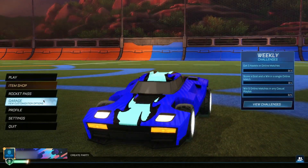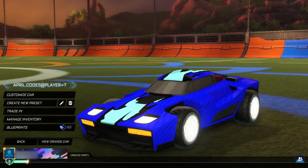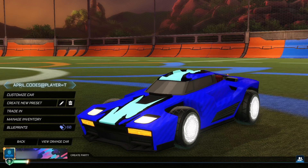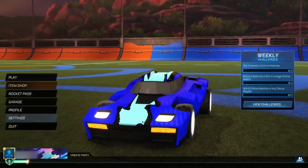When you've done that, go to your garage and create a new preset. You want to type in "april.codes" then "@player=t" — the "t" stands for "true." Type it out exactly as shown: april.codes then @player=t. Put this in the preset name and click okay. You should be able to confirm on the left side of your screen that it reads "april.codes@player=t" — if it shows that, you've done this step correctly.